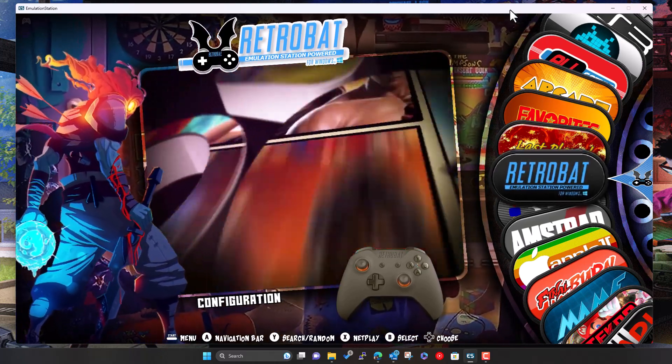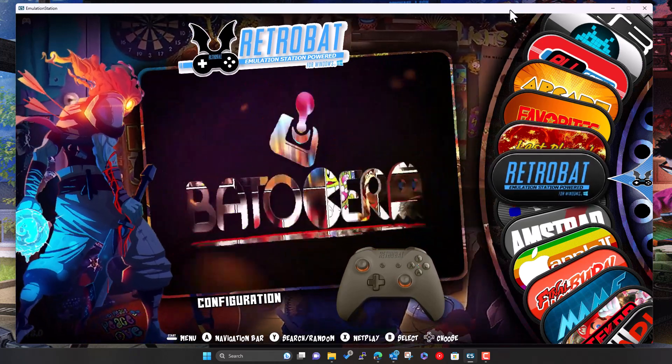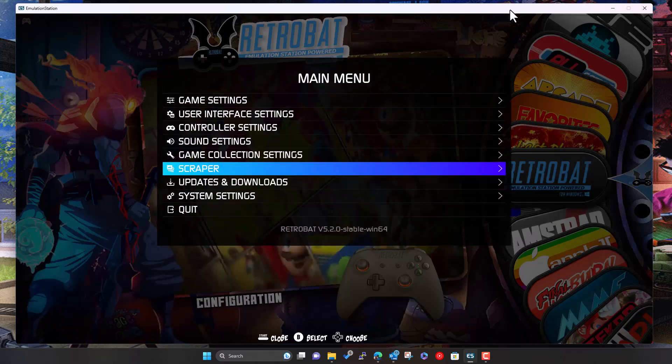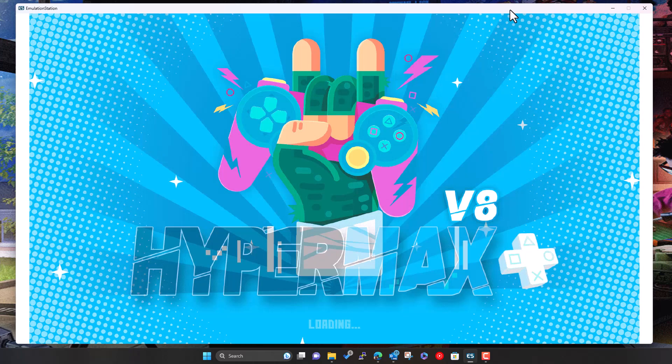Now we've added those systems. To pick up new systems, you can either restart Retrobat — close and reopen it — or go into the menu and click 'Update Game Lists' under Game Settings. Both do the same thing.